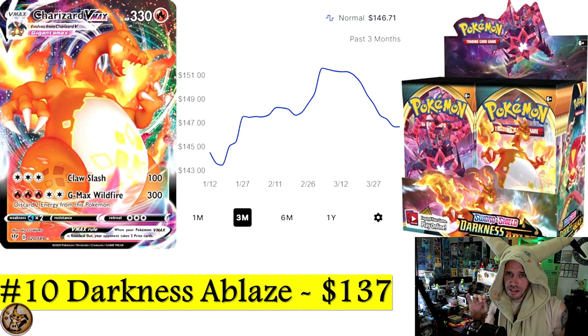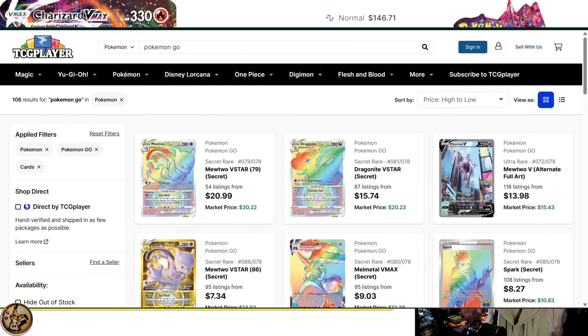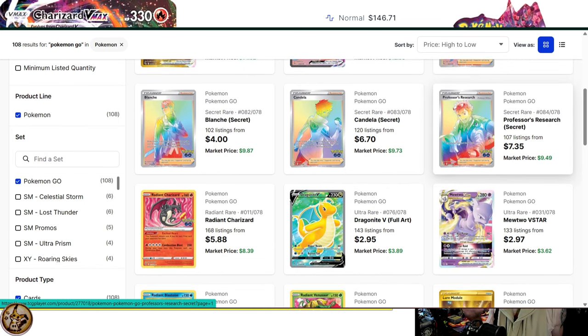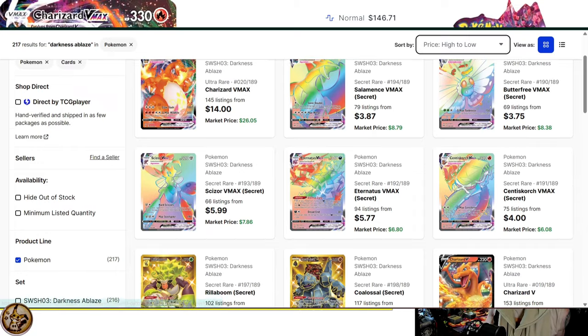Number 10 is Darkness Ablaze, and I just want to remind you how bad of a set Darkness Ablaze is. Everyone pokes fun at Pokémon Go, but Darkness Ablaze is literally a pile of garbage. Pokémon Go has better hits — they've got Mewtwos, Dragonites, and even a Charizard. Darkness Ablaze has a Charizard VMAX for like $25 as its chase card.